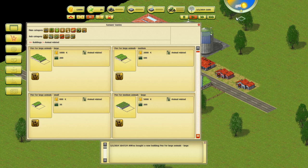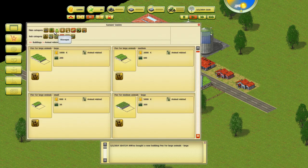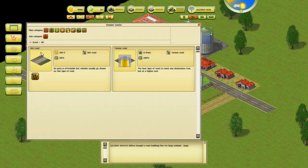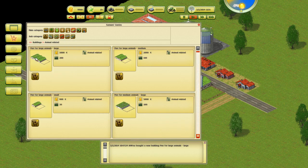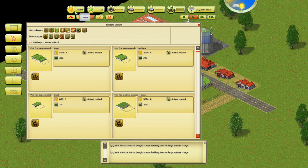Actually, let's go ahead and buy two of them. Let's build a road — we'll build it kind of over here. That's more than I wanted to spend on a road, but alright. Buildings, Animal Related — I'm still getting used to the interface. Pen for animals large, bam, there we go.